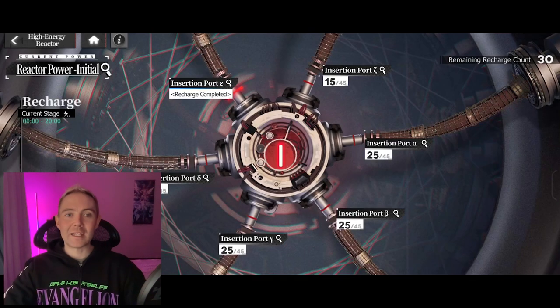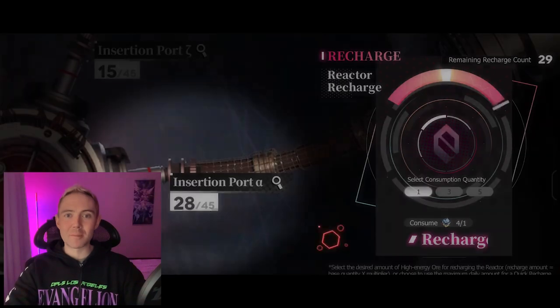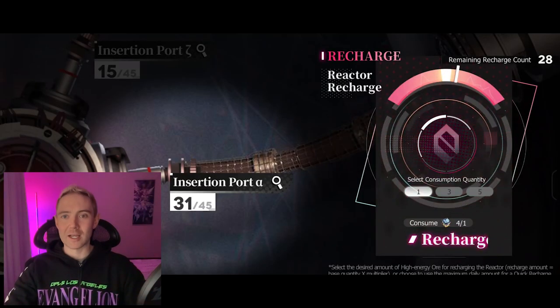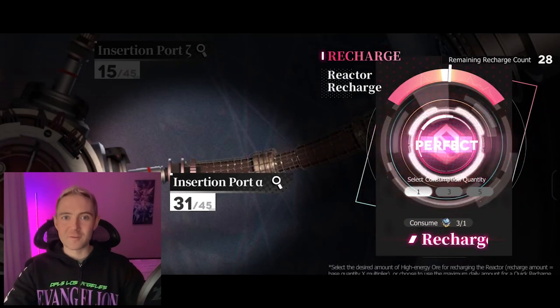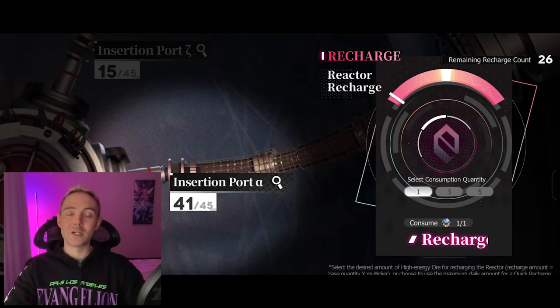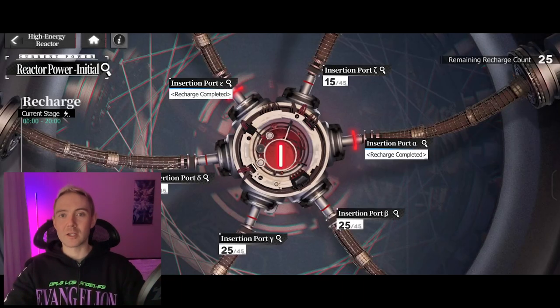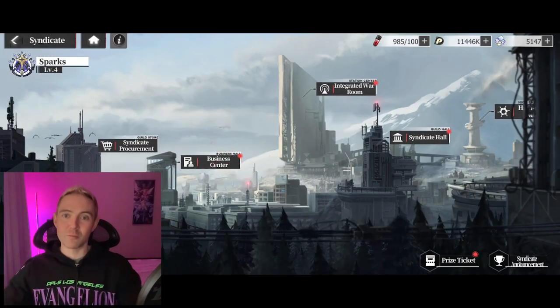The last thing on the side is the High Energy Reactor. As you complete your tasks, you gain materials to charge these. Some members have already charged some for me and I can collect the rewards. When I want to charge them myself, it's a little mini-game where a needle goes back and forth — if I get it right in the middle I get a perfect and increase it by more points. The whole Syndicate works on charging cables around this energy reactor. You'll want to focus on one at a time, especially when starting out with fewer members, so everyone charges the same one and then moves on to the next.